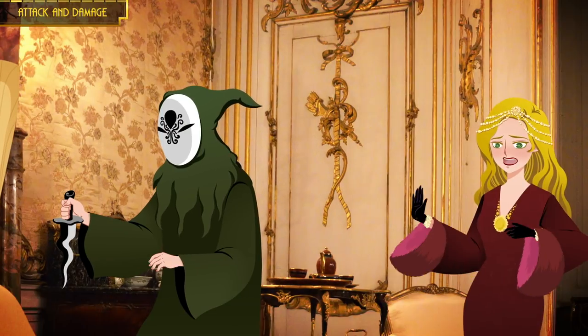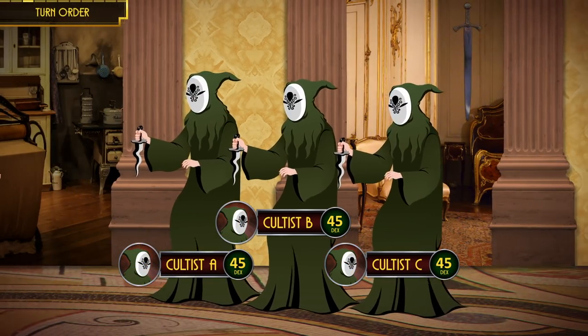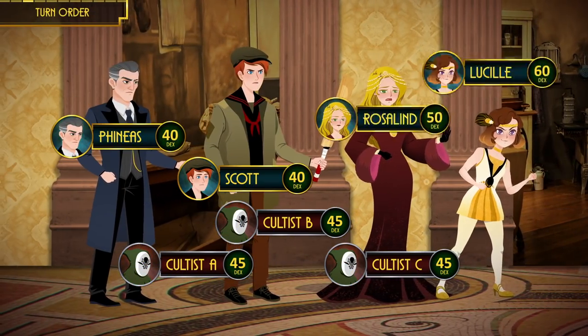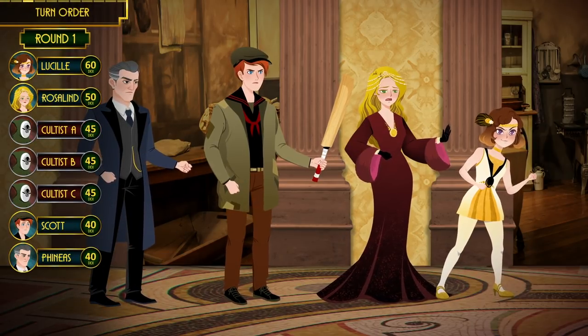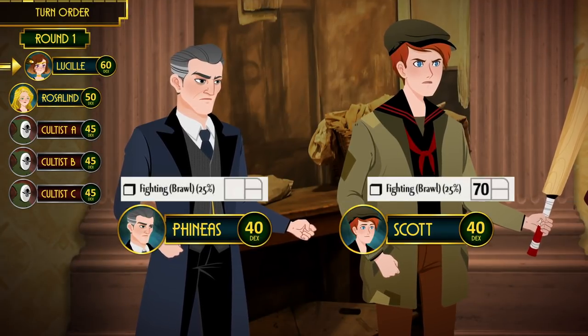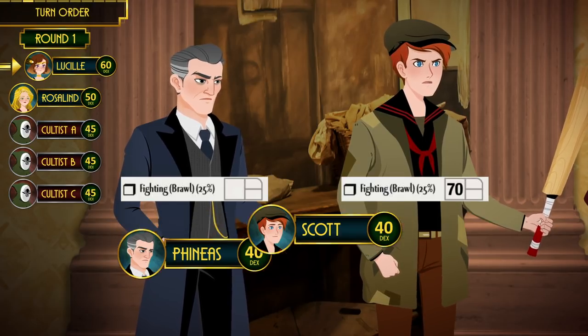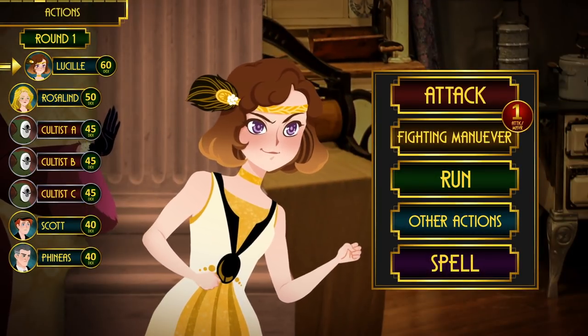Upon realizing he was under attack, the cultist called out to his cohorts and combat properly starts. Combat in Call of Cthulhu is turn-based. Deciding who goes first is easy: you compare all participants' Dexterity and the higher it is, the earlier they take their turn. Lucille's Dexterity is the highest so she goes first. In case of a tie like Scott and Phineas, you compare their main combat skills — Scott has a higher Fighting (Brawl) skill so he goes before Phineas.